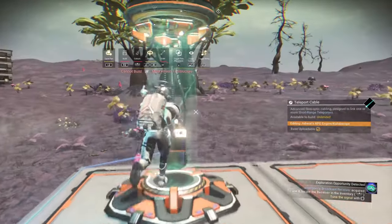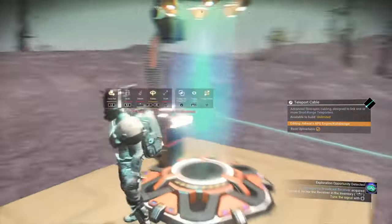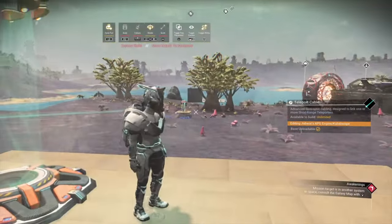And there you have it — a teleporter bridge. The difference this time is it has to be in right angles just to be safe, and everything has to be wired up correctly.